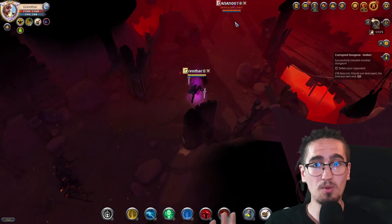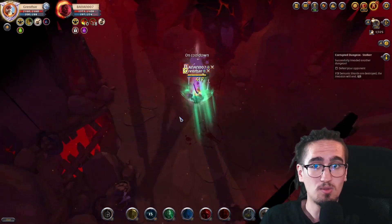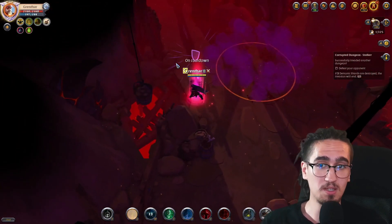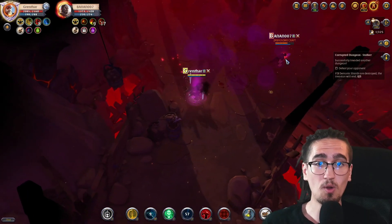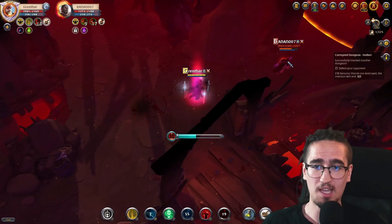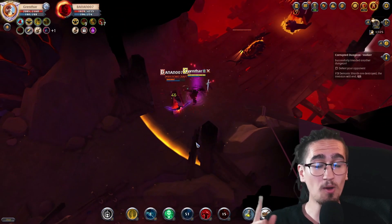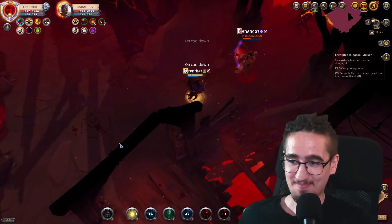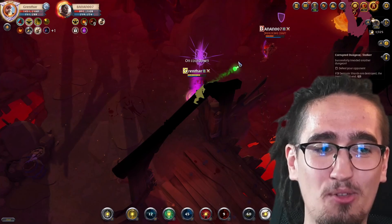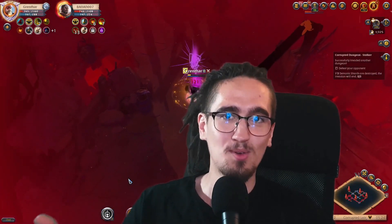I did a bunch of really good things during this fight. First of all, I didn't use my F when I didn't need to. Second of all, I countered his helmet with my invisibility. Third of all, look at this beautiful engage. And I auto-attacked. I have a saying for what happened next: the shit just hit the fan and spread like wildfire — which is not a saying, but you got the point.